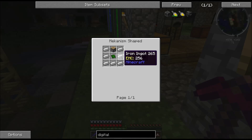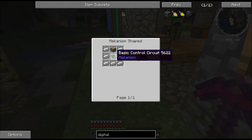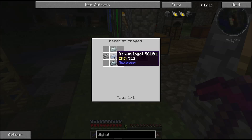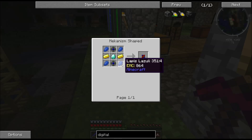Then we need logistical sorters, which are pretty easy - just iron, a piston, and a control circuit. Then we need another robot, a steel casing, which is just normal osmium with four steel ingots. And that's pretty much it.